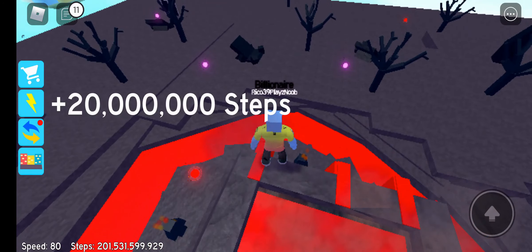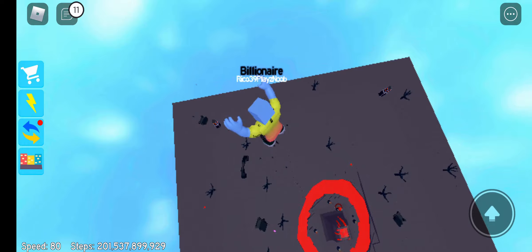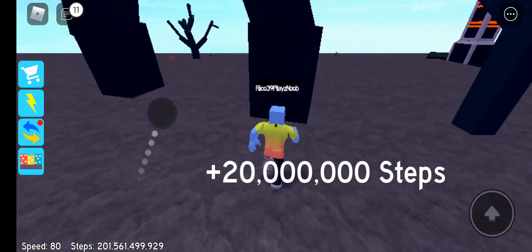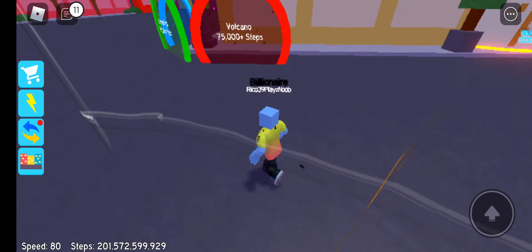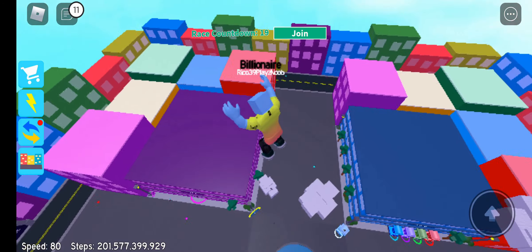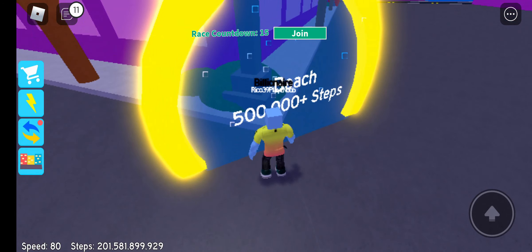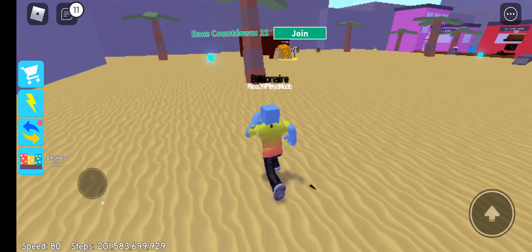I thought the winter area was one of the best, but the first area is nearly as good as this one — holy crap! That's insane. This volcano area costs 75,000 steps, and the next one is the beach — I'm pretty sure it costs 500,000 steps.